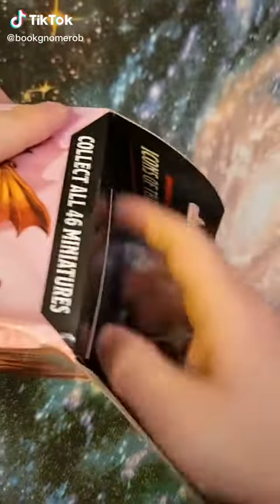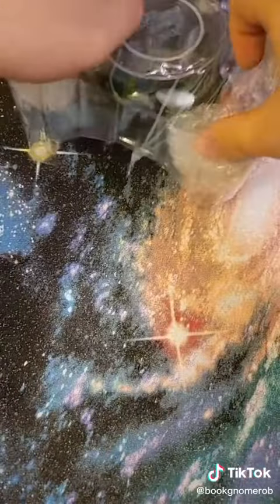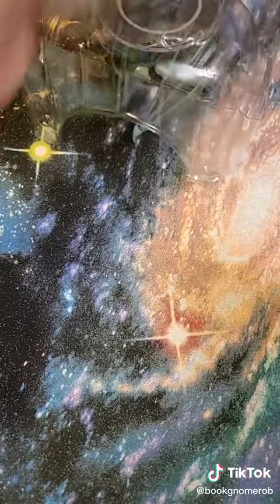Here we have a box of the Fizzbin's Treasury of Dragons. We have, like all sets, four miniatures.